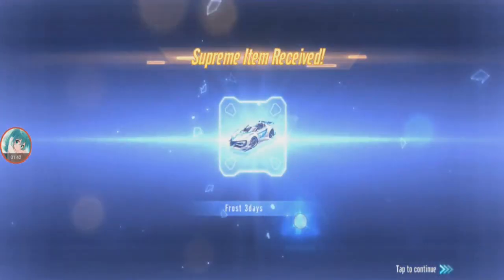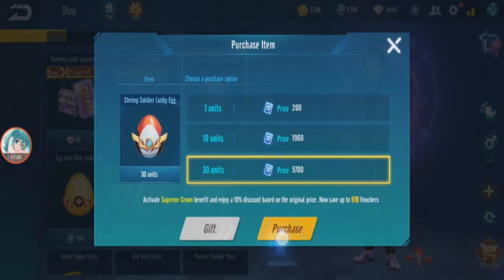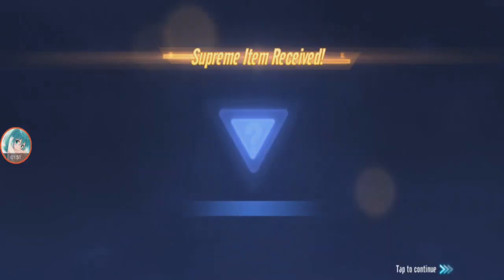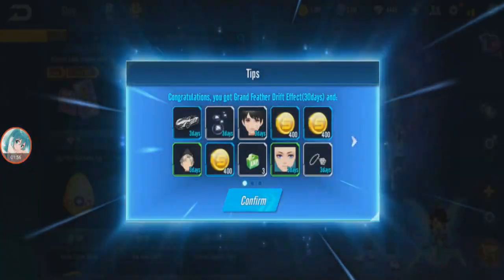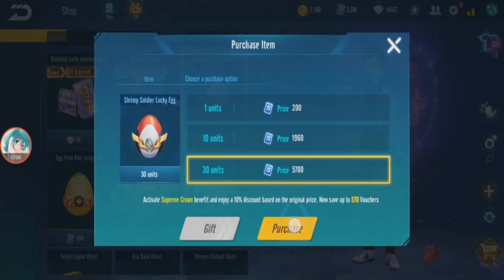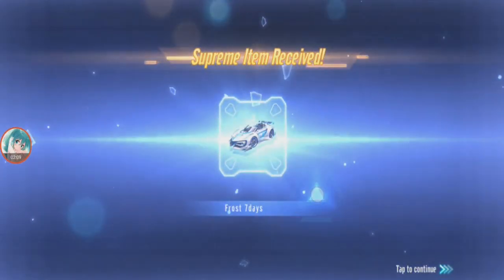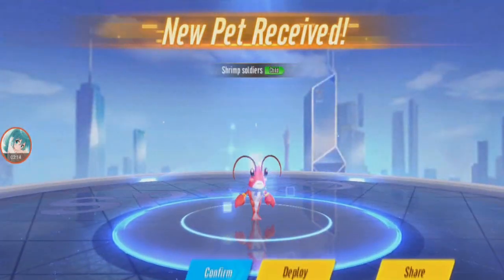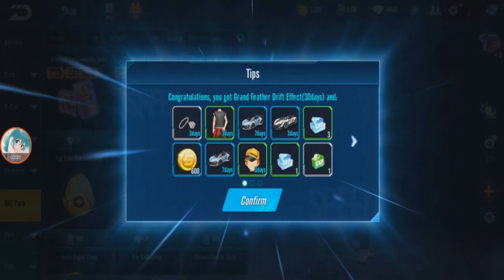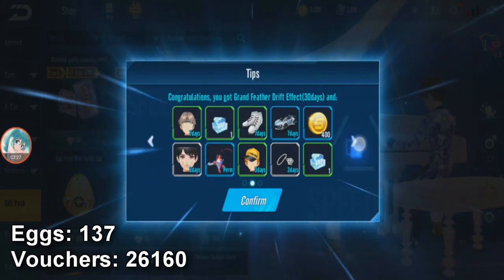Gonna keep getting frost and southern light. Next — still so many frost and southern light, still haven't got it. Let's buy another 30, should get it by now. There we go — shrimp soldier! So that was 137 eggs to get permanent.